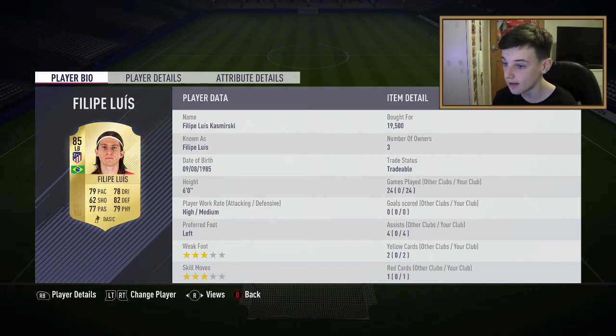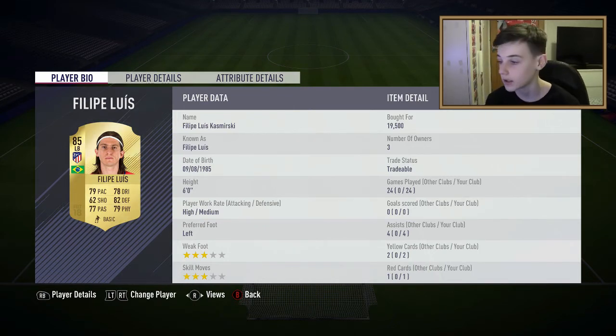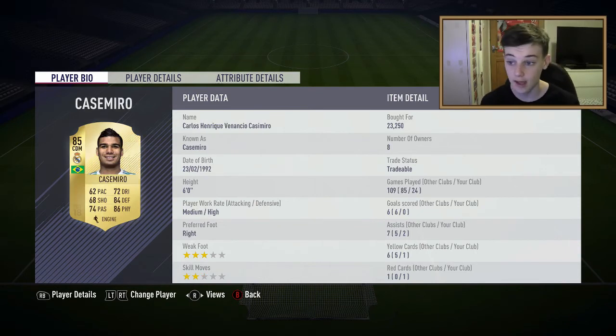Then we have Felipe Luis at left back. He's 6 foot. He's got 82 defending, 79 physical, 79 pace, which is good for a full back. He's got 3-star weak foot, 3-star skill moves. High attacking, medium defending work rates - same as my right back Carvajal. He's had 4 assists.